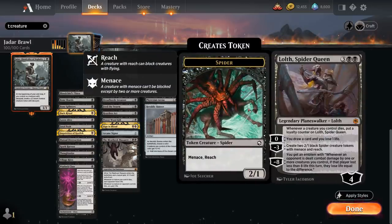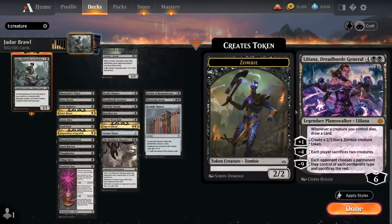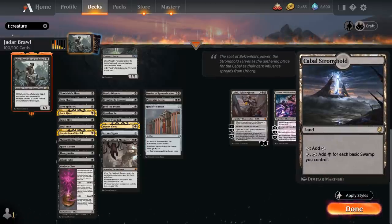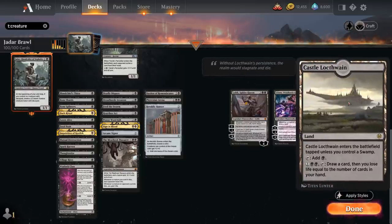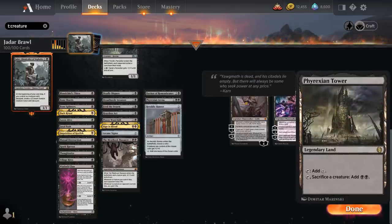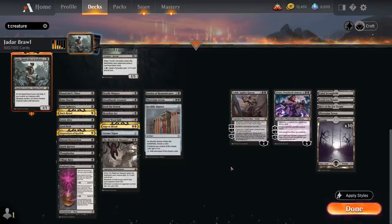Two planeswalkers finish out the deck: Lolth Spider Queen can generate 2/1 spider tokens, draw extra cards, and whenever a creature we control dies we put additional loyalty on her. Liliana draws an extra card whenever a creature we control dies, can generate zombie tokens or make each player sacrifice 2 creatures. The mana base includes Cabal Stronghold which can generate additional mana with enough swamps, Castle Locthwain for card draw, Hive of the Eye Tyrant as a creature land, Phyrexian Tower for extra mana if we sacrifice a creature, and 30 basic swamps.